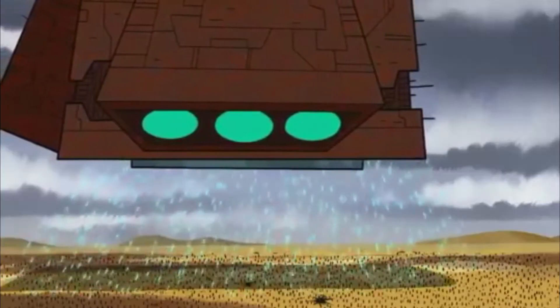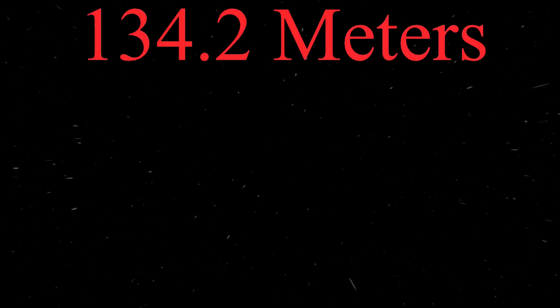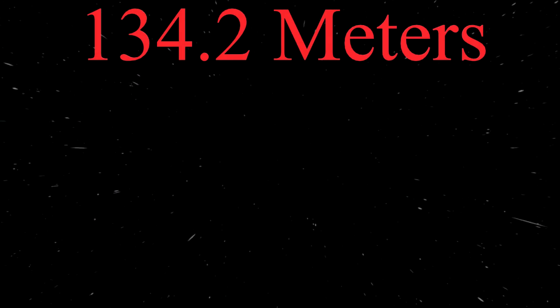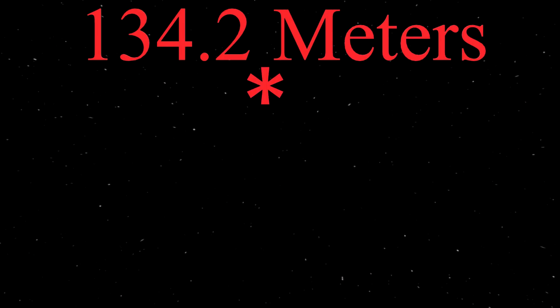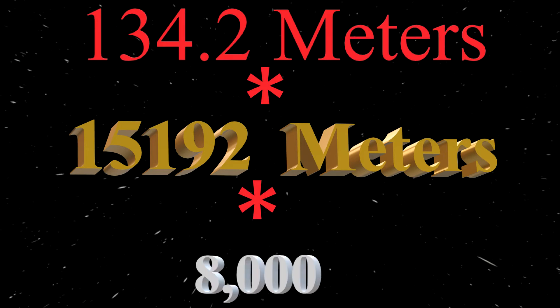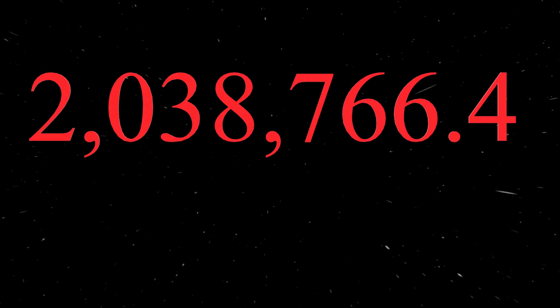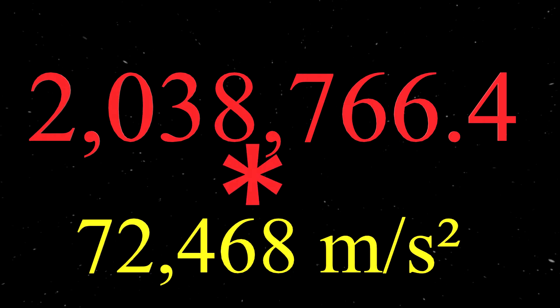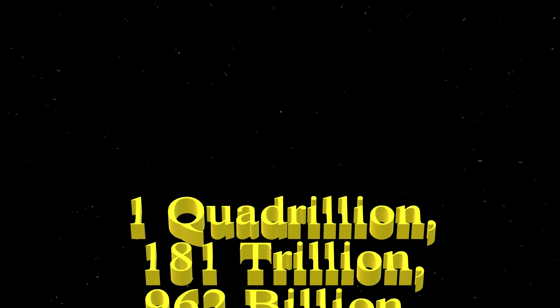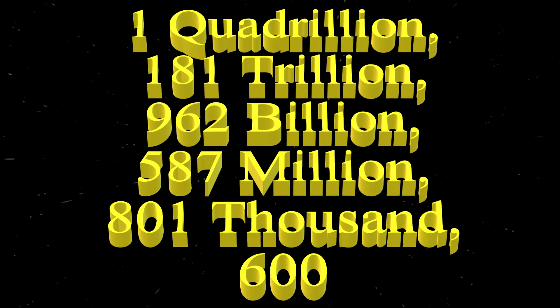Multiplying that by 80.52 gives 134.2: total length of the iron pillar. Doing the rest of the calculations as described below — 134.2 for the height, times 15,192 for the area, times the density of 8,000, equals 2,038,766.4, times the acceleration, equals a force of 1,181,962,587,801,600 newtons.